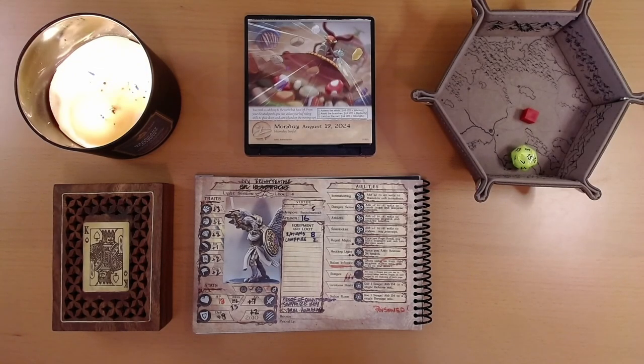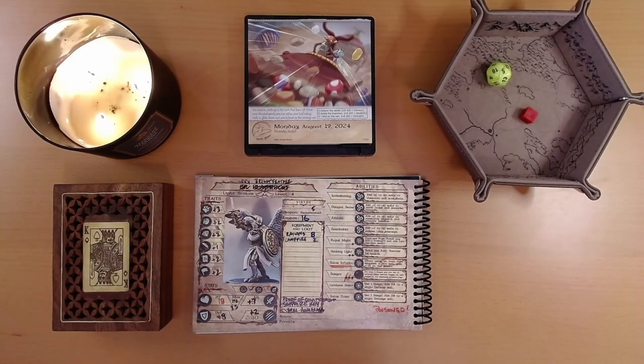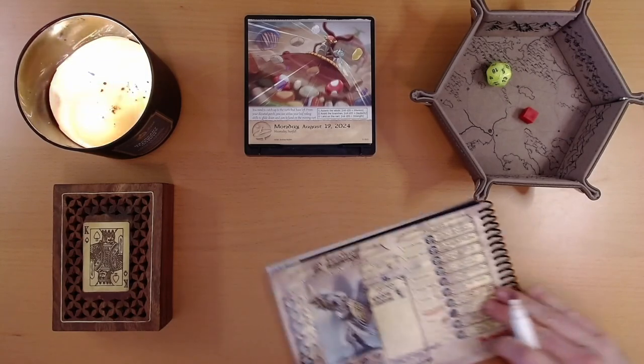Oh, hold on — I didn't do the poison check! If you're poisoned, at the end of each page, roll d20 plus Constitution. I rolled a 5. With Constitution that's 5, 6, 7 — we need a 10 or 11, so we need 4 more points. We have a Stout Seed and a couple of party members, but Bumble isn't going to get us enough points. So we'd have to use our consumable, but it's only one point of health — we'll just take it. That takes Ivy down to 17.